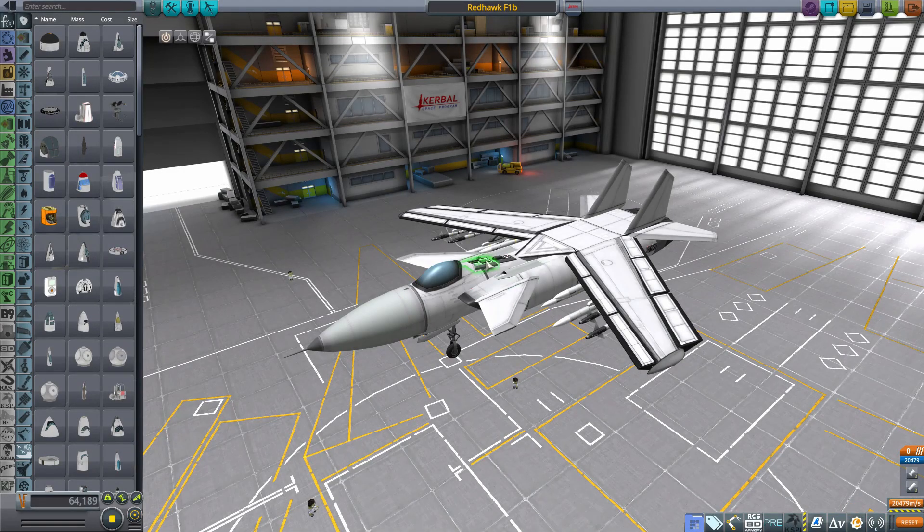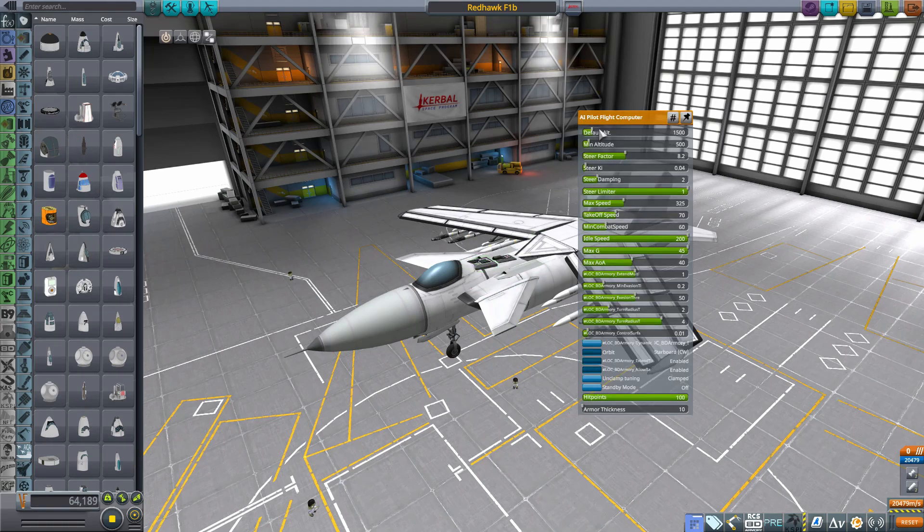We're just going to click on our autopilot unit here. Already you can see there's a whole bunch of new options. First of all, I just want to take a look at this glorious button called Unclamp Tuning. Because without it, maximum speed is limited to around 800. Just click Unclamp Tuning and you can put the maximum speed up to 3km per second if you want. Takeoff speed 2km per second, why not? Default altitude well into space above Kerbin. I don't think you'd ever specifically use those three like that, but it certainly adds a little bit of flexibility.